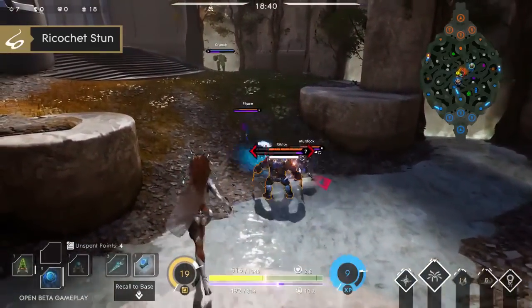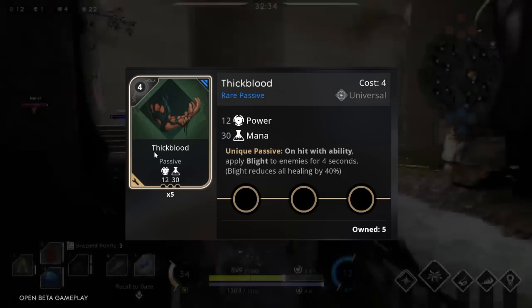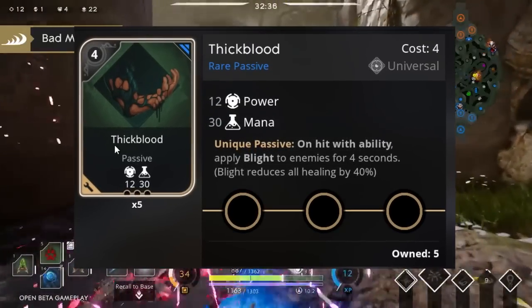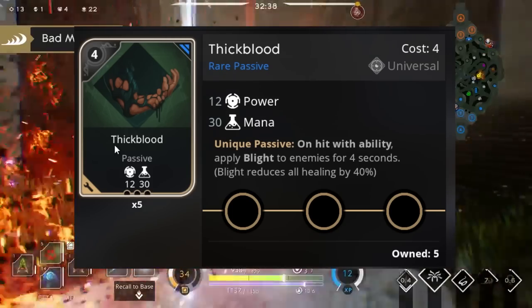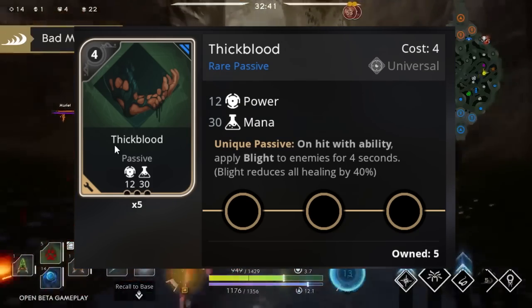When it comes to picking a card for your deck against the new hero Zinx, Thick Blood will be the best card to use. It's a universal card so all heroes can use it. With initial stacks of 12 power and 30 mana, those are pretty standard universal stats on this card. Then when it comes to the unique passive, this is when it kicks in and helps with countering the new hero Zinx.